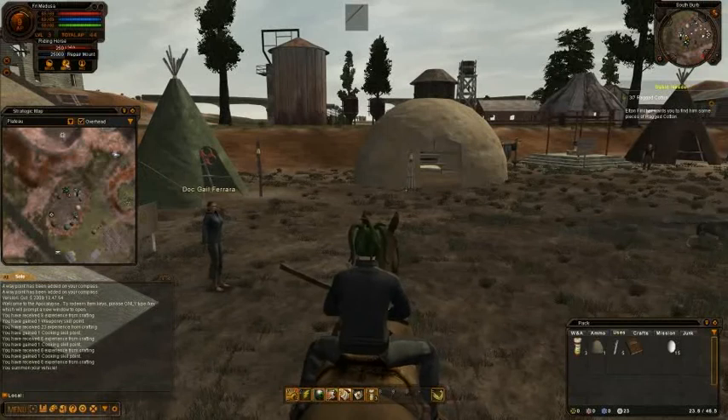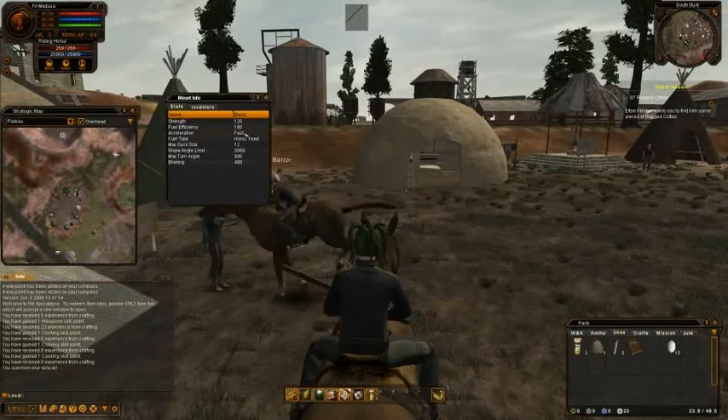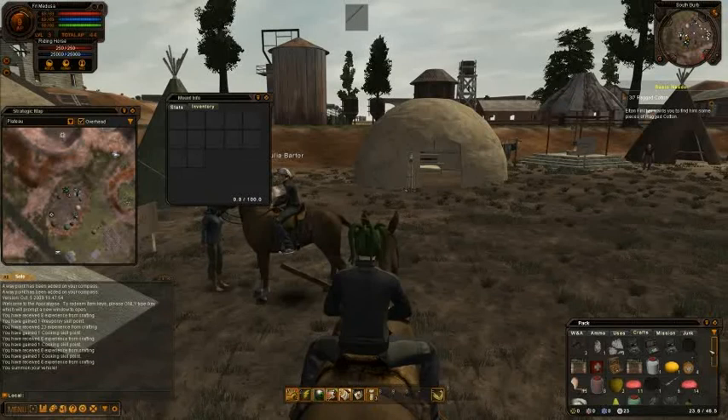There's also a button to repair it, and an info button which gives me the stats of the horse: fuel efficiency, acceleration, fuel type, sack size, slope, angle limit, max turn angle, and braking. And saddlebags, which is nice as well.